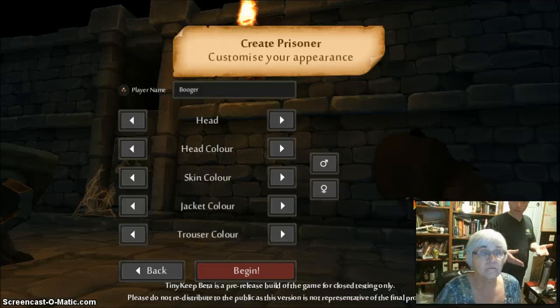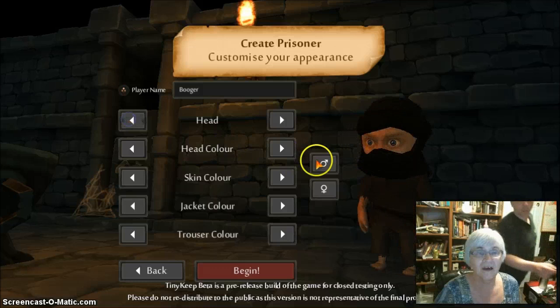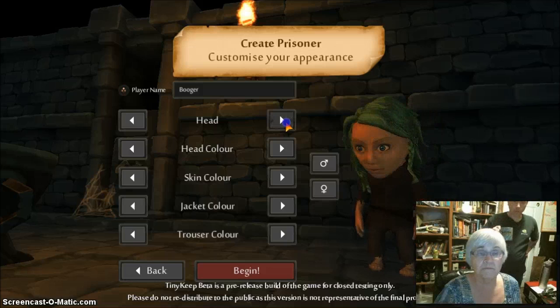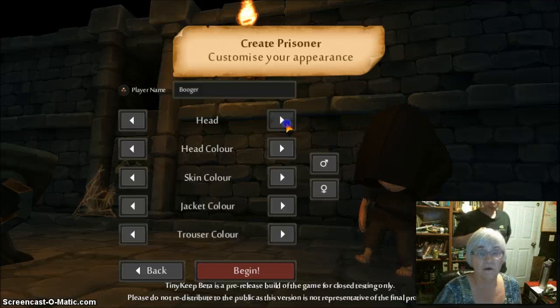Right now you get to name your character and pick what you look like. Just use the left and right arrows to click through the choices. You can be male or female. She opts for female, noting the heads look similar to the male ones but a little bit thinner in the cheeks.